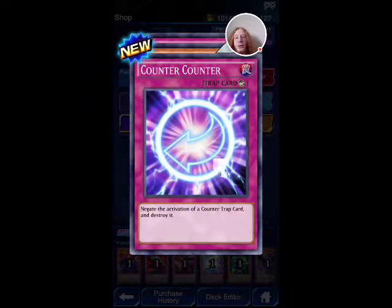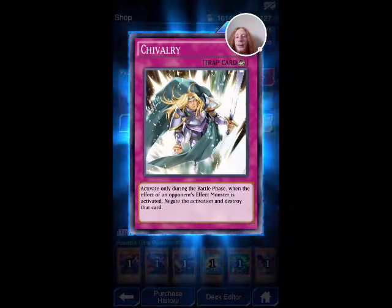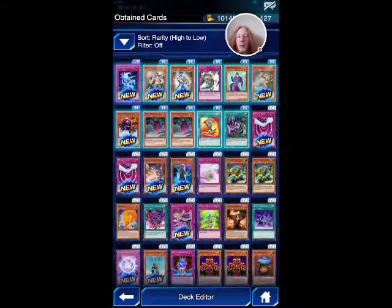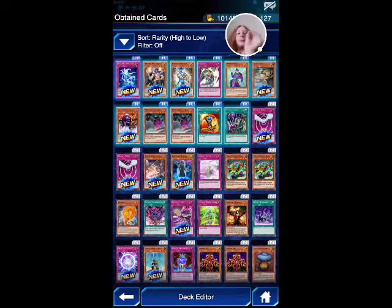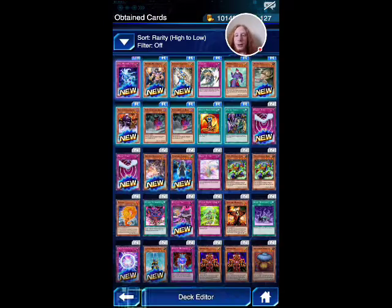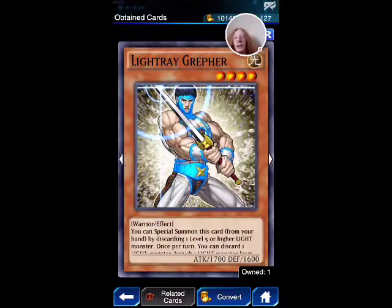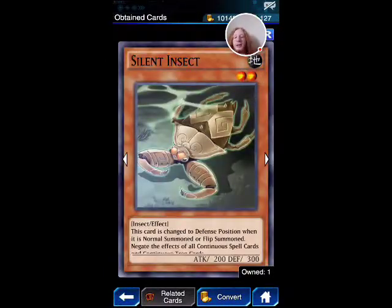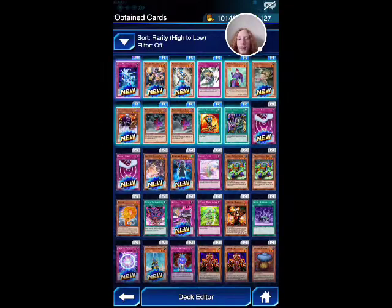Negate the activation of a counter spell card and destroy it. Elephant Statue of Blessing. And Chivalry. And those are the ten packs. I was really hoping to get a Buster Blader from this. Obviously we didn't. But we got Soul Resurrection as our ultra rare. We got Night Day Grepher, Light Ray Grepher, a Silent Insect, a weird train, and a whole kind of handful of new cards.